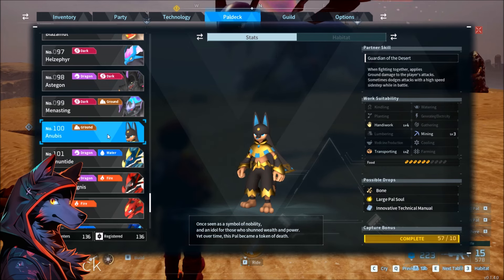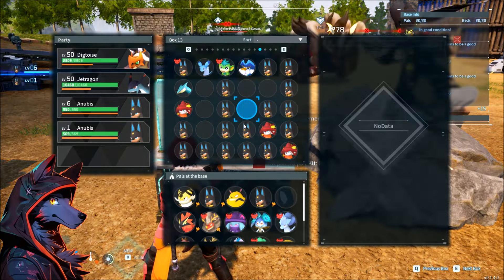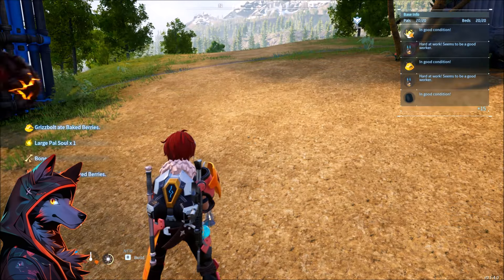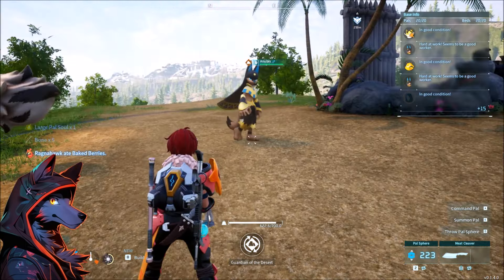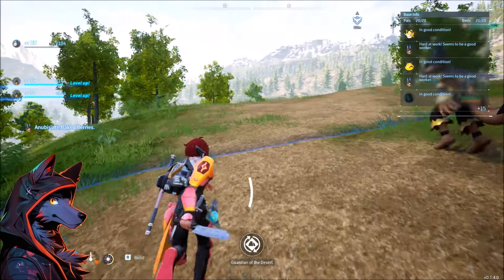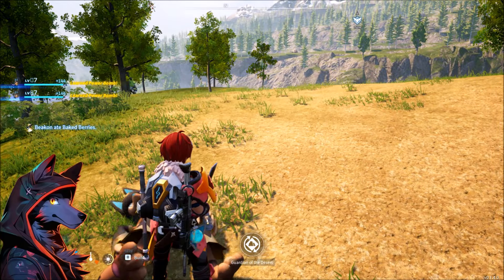Large PAL souls are different, because Anubis drops large PAL souls and it seems to be pretty much every time, and you're going to want to farm a lot of Anubis. The main thing is getting a breeding setup that gets you Anubis — because of the breeding mechanics, it's actually fairly accessible. So mass butchering your reject Anubis is going to be a really good way of getting the large PAL souls you need to make your pals super strong. One thing I've noticed is that butchering a pal inside the base could lead to not giving you resources if they run over to a workstation and you interrupt them with that. So I always butcher my pals outside the base just to be safe. And there we go — we butcher an Anubis and we end up with a large PAL soul.